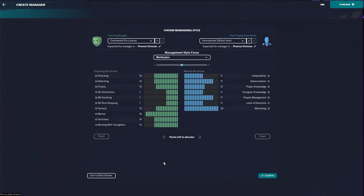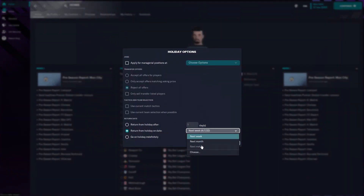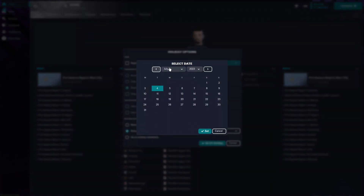What you're going to be doing next is actually going to create a manager. But the manager you're creating now is not the manager you're going to be using, because you're going to be simulating forward. So now you have made your manager, you're going to simulate forward until the 29th of May, because we're going to see the last playoff final and we are going to save at that point.